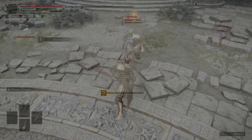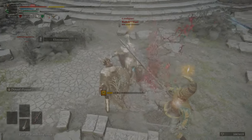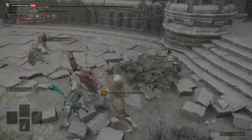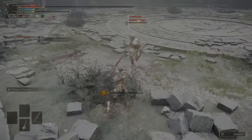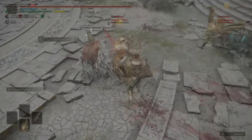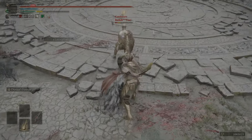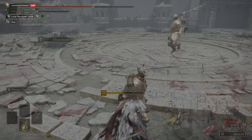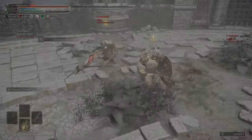Hello and welcome back. Today we're going to be taking a look at a weapon that has phased in and out of the off-meta in PvP since the game launched, and that would be the Bloody Helis. The Bloody Helis is the longest heavy thrusting sword, and it also comes with a unique ash of war that can combo into itself and also provides iframes.